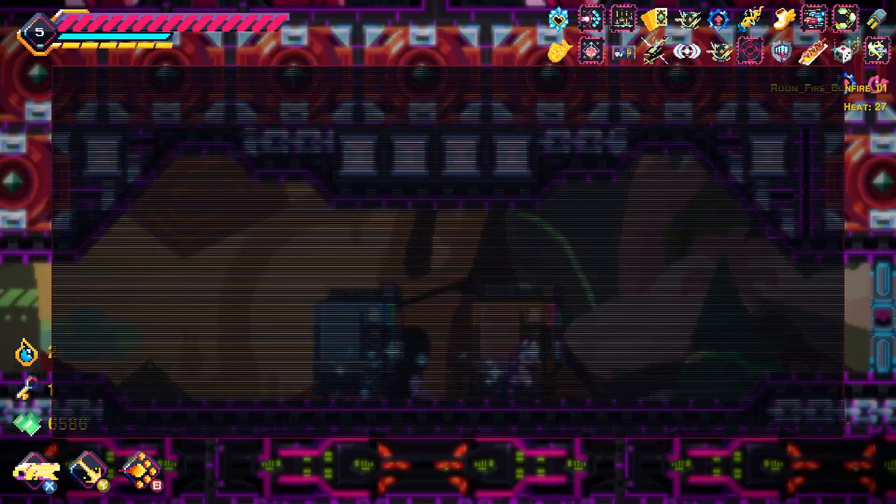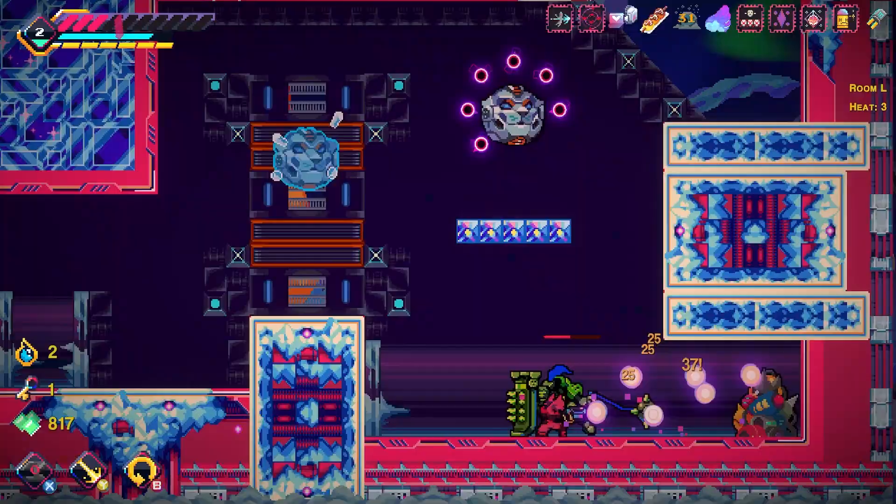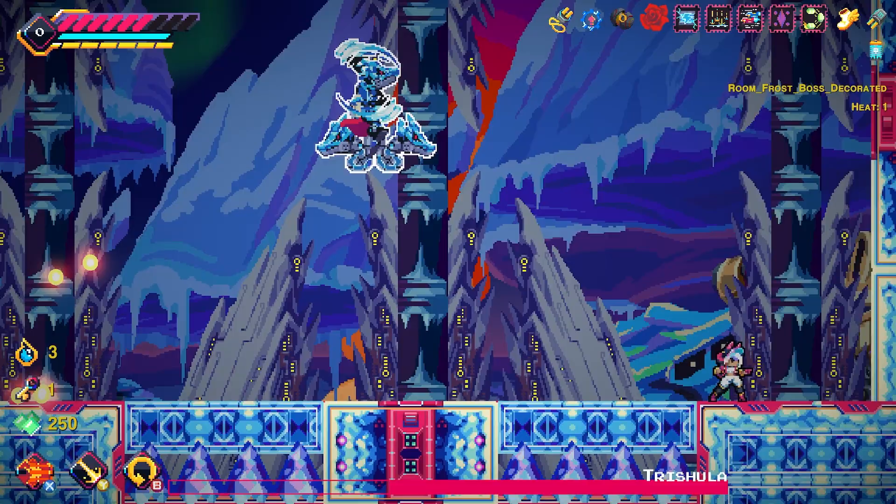But fear not — Elsie comes equipped with a powerful arsenal of weapons and abilities to help her take on any challenge. From the trusty sidearm to elemental cannons of destruction, there's a weapon for every situation. With a huge list of items and augments to customize each run, you can tailor your playstyle to suit your preferences.